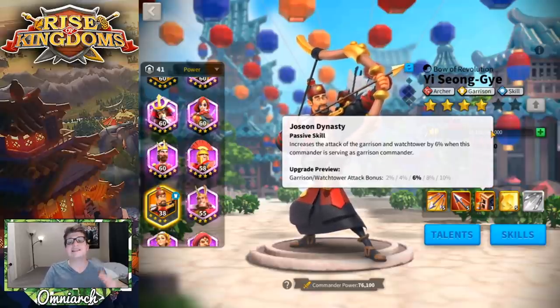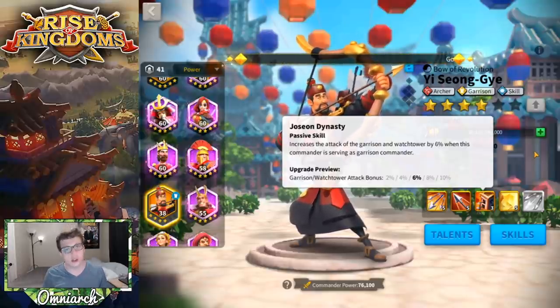The third skill increases the attack of the garrison and watchtower by 10% when this commander is serving as garrison commander. So you throw him on your wall and you get 10% more attack for your garrison — and that applies to all troop types in your city, not just archers. Every single troop type in your city gets that buff, which is incredibly good.